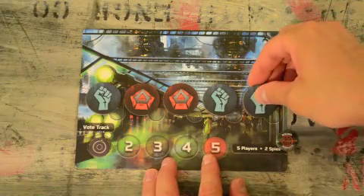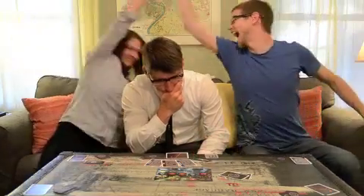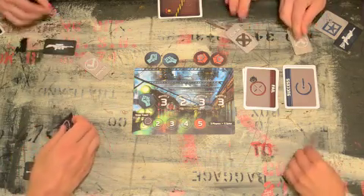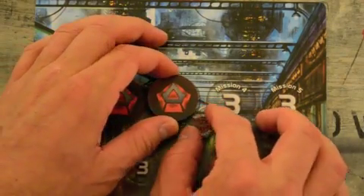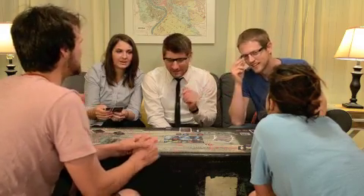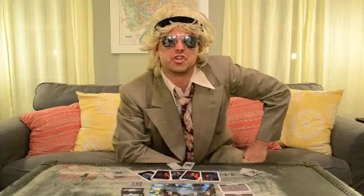The Resistance wins if three missions are successful. The spies win if three missions fail. Information in The Resistance comes at multiple levels: first are players' voting patterns, second are the mission results, and third are the cues that you can discern from player interactions. Resistance players must use all the information at hand to root out the spy infestation. Good luck.